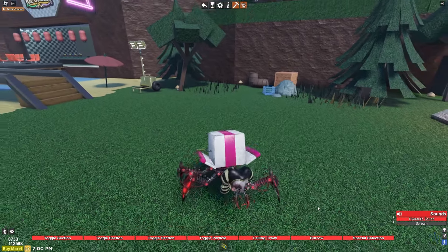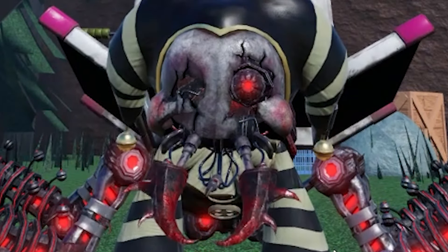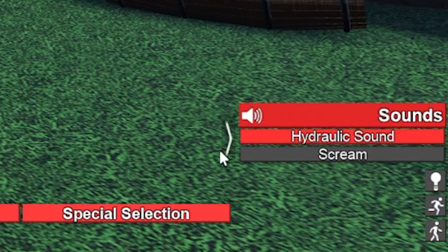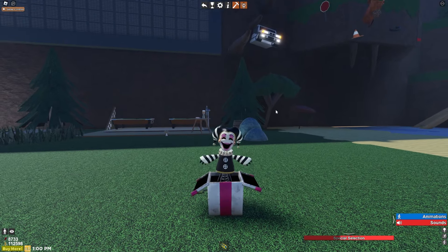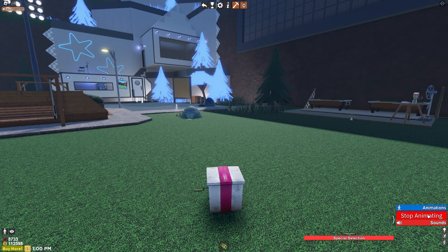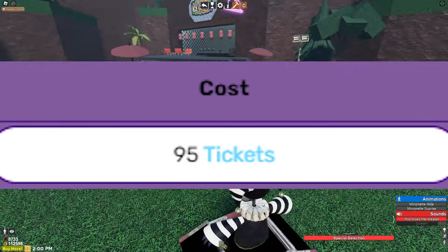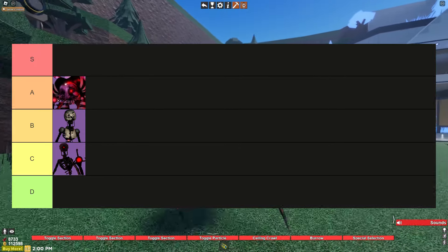Onto the abilities of the scuttler, you get a bunch. Special selection allows you to change your form, and you're able to crawl on ceilings, burrow and hide in a present. Poggle particles lets you turn off the agony dripping out the needle in the scuttler's mouth. You also get to toggle off the present on your back, the little coat it's wearing, or your entire head. While these abilities are honestly really good, the scuttler really doesn't have many sounds — it has a scream, hydraulic sounds like all the other bringers, and Pop Goes the Weasel as Minionet. That's about it. I'm giving the scuttler four stars for abilities and sounds, since sounds are one of the most important parts to a character in this game, and it weighs down on the scuttler just a little bit. Lastly, the cost: 95 tickets is a lot, but I'd say it's worth it. I totally recommend buying this as your first bringer — it's awesome. Five stars. Scuttler is going in A tier.